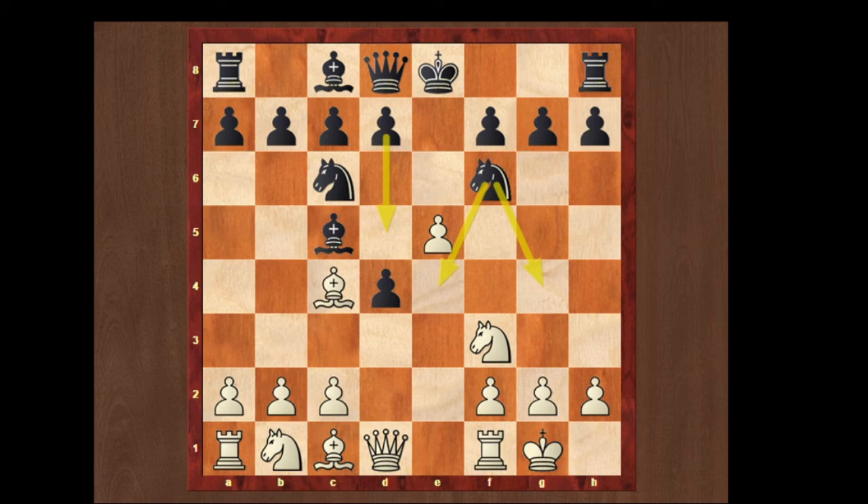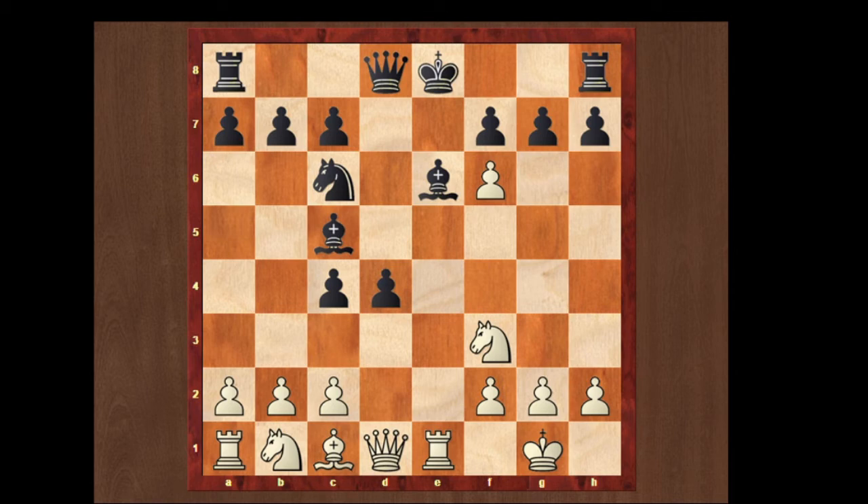Now we are gonna look over the d5 move. We can take the knight with our pawn, black takes the bishop with his d pawn, and we can just play rook e1 check. Black only has one good move to block with his piece, that is bishop to e6. We can just attack the piece twice by playing knight to g5. And black can play h5.